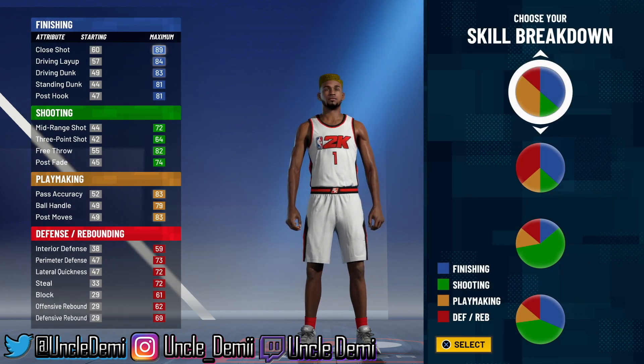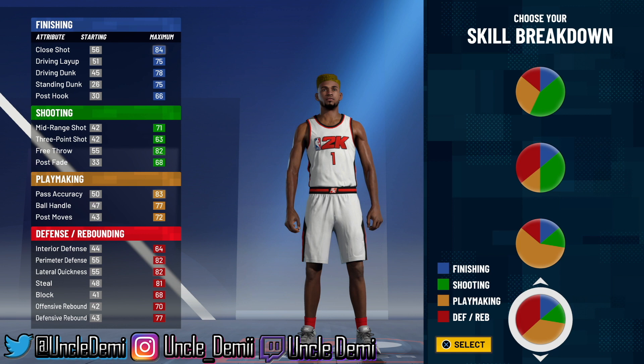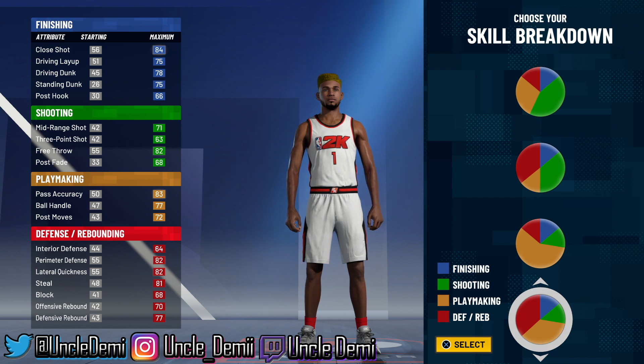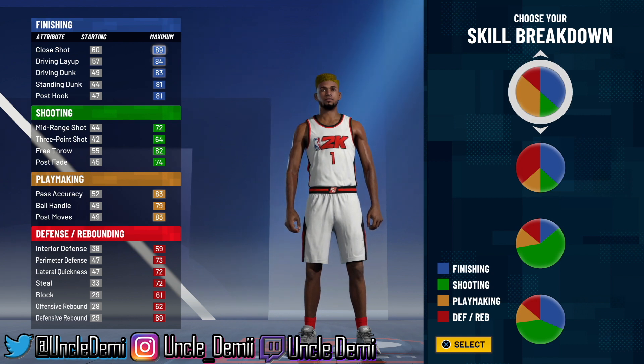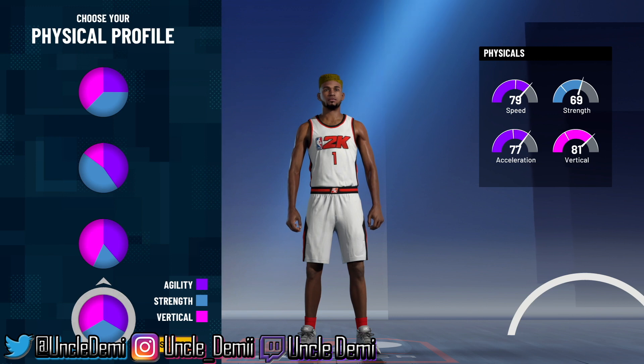Obviously with the Facilitating Finisher, you want to go with this pie chart here. You can make the Facilitating Finisher from this pie chart too — if you want that version, let me know in the comments. But I honestly believe the blue and yellow pie chart is the better version for it. In the grand scheme of things it depends on preference, so if y'all want me to drop it from the shooting and defense perspective also, just let me know.